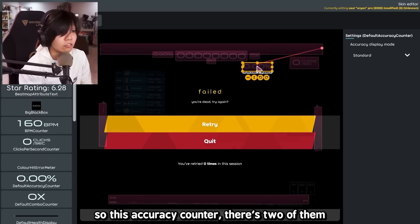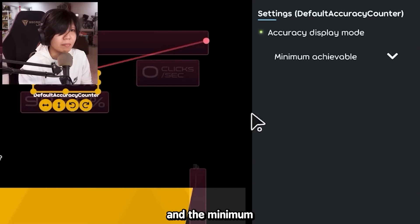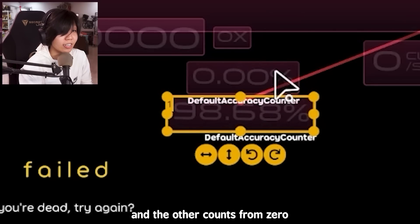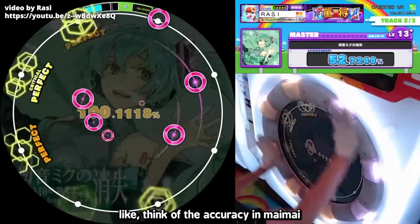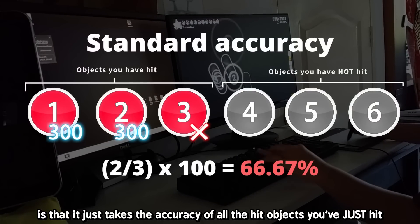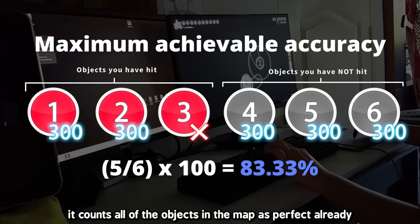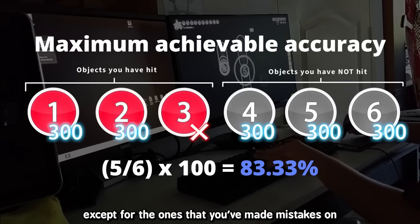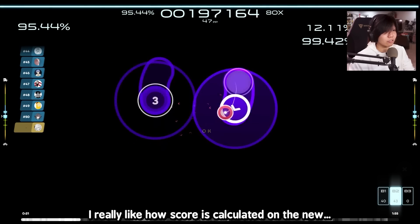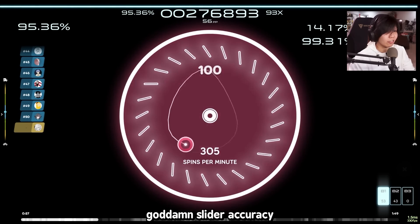They also added a new accuracy counter — there are two of them actually. You can change it to be the maximum that you've gotten and the minimum. One of them counts from 100 and the other counts from zero. How accuracy works in osu! right now is that it just takes the accuracy of all the hit objects you've hit. But for counting from 100, it counts all the objects in the map as already perfect, except for the ones you made mistakes on. And for the one at zero, I think it's the opposite. I really like how score is calculated on score V2, but the accuracy is something else.